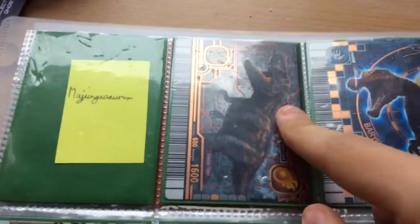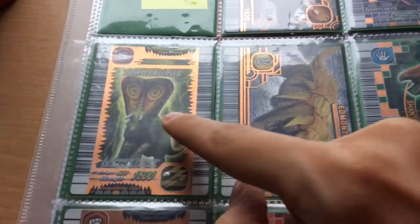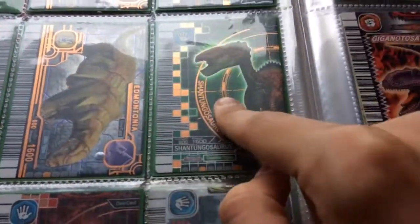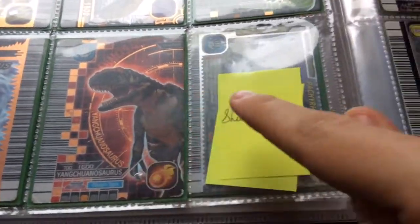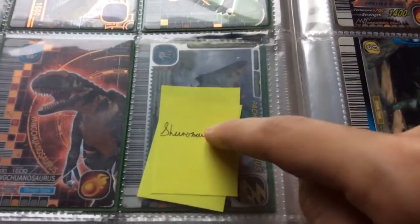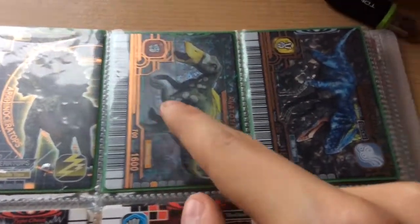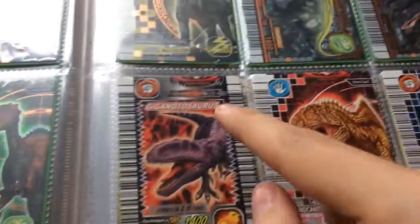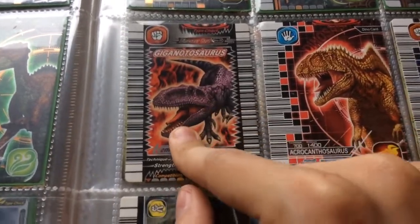Ultrasauros, and now on to my Bronze dinosaurs — missing Magendosaurus by the way. We have Torvosaurus, Baryonyx, Taurosaurus, Edmontonia, Shantungosaurus, Ceratosaurus, Yangchuanosaurus, Shunosaurus — which I'm actually currently bidding for right now — Orionoceratops, Anatotitan, and Deltadromeus. Then we're on to my normal common dinosaurs.